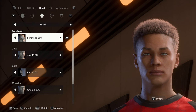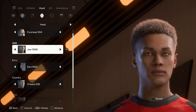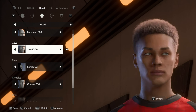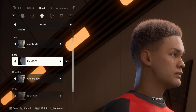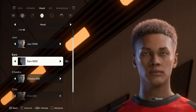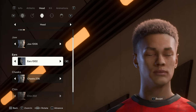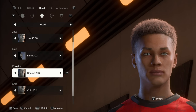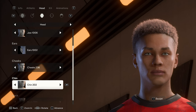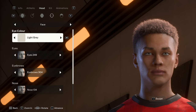For the forehead, we're using 304. The jawline is 1006 - it's not super sharp but still looks good. Ears are 1002 - they look a bit elvish from the front but normal from the side. Cheeks are 236, chin is 202, and neck is 260.